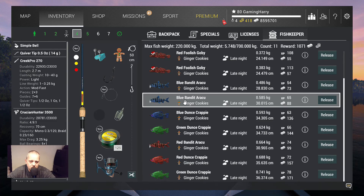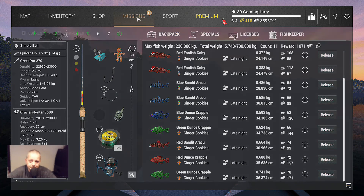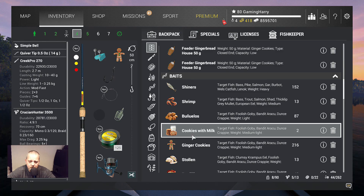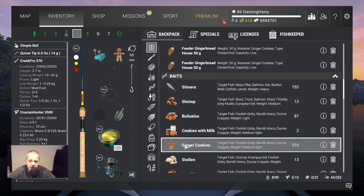Sometimes a little more, but it's like with the gobies — it depends on what bites. Use hook size number one, very important. And they like cookies. Let me check my inventory backpack — they like the cookies with milk and the ginger cookies. Those two I think are the best bait. I have a lot of ginger cookies so that's what I'm using, and for me this works the best.